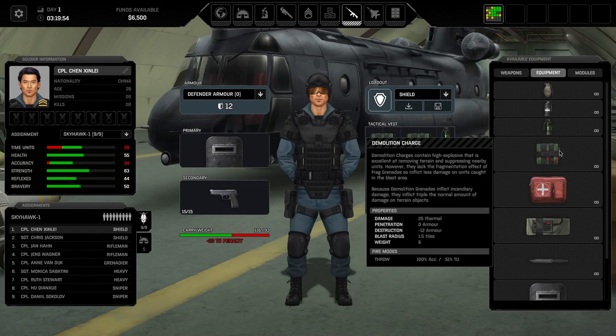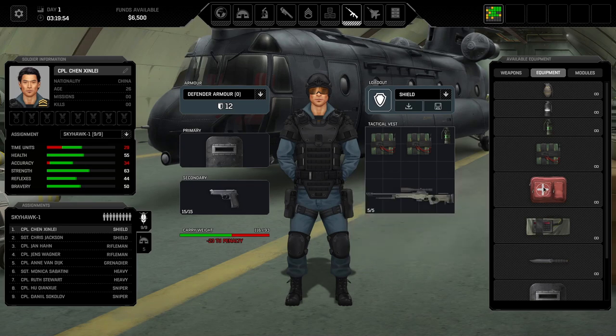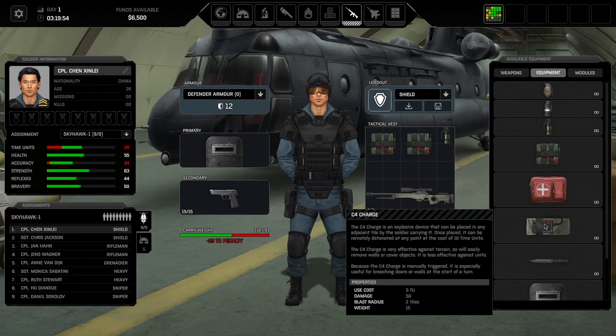Med kits require a certain amount of time units to use and have unlimited charges. The way wounds work: you take 10 damage for instance, five of which can be healed, and the other five are permanently lost for the mission. So over time the healable threshold goes down. On top of that, soldiers can take bleed, causing additional damage every round until they die. Med kits are not optional. I like to put them on riflemen and heavies — four of them with me — so I'm always close to someone with a med kit. They get an A tier rating.